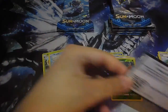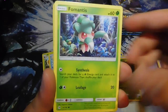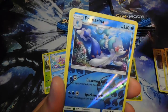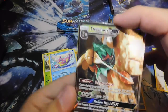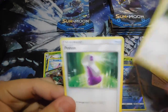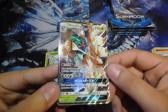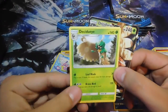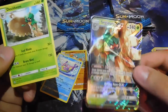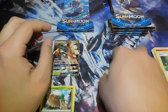There's the code again if anybody wants it. Fourth pack — we got Pikipek, Spearow, Fomantis, Morelull, Skarmory, Primarina, a Reverse Holo, and Decidueye GX — let's go, our first GX! We also got Fire Energy, Steenee, Spininda, and Potion. What a beautiful card — Decidueye with a bow and arrow. Wow, I never noticed that. I'm gonna put these down here.